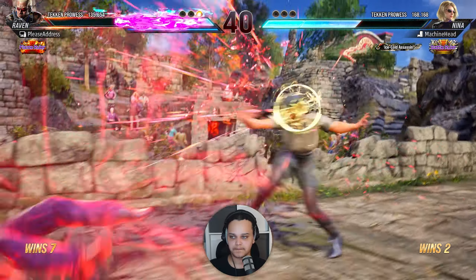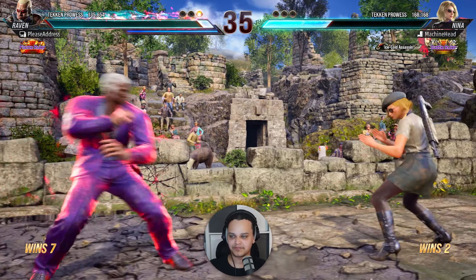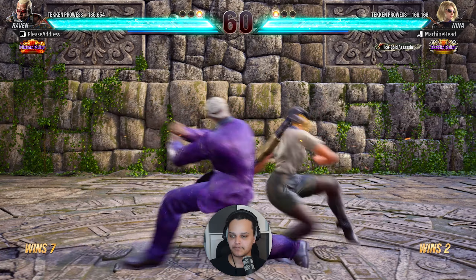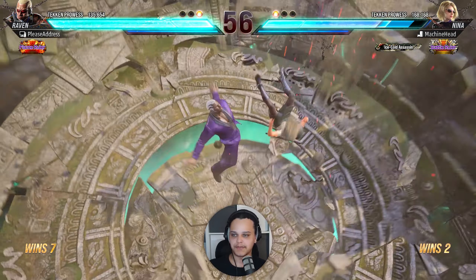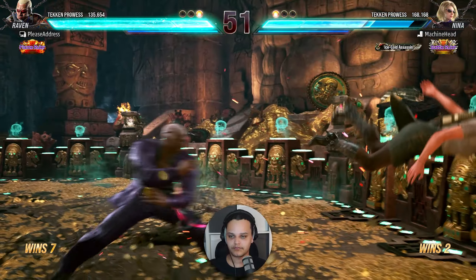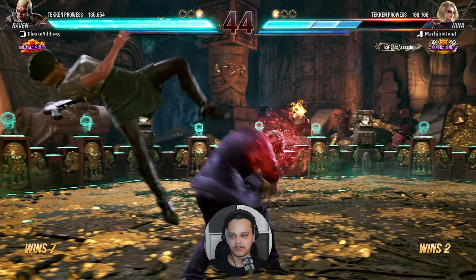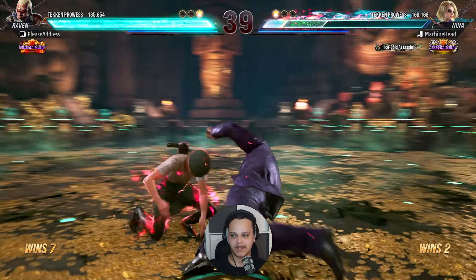Walking her down with mids. Nice backswing. Third round — mid pokes. Now I go for the big low, and it paid off because it's a floor break. I did a bit of knowledge checking of my own as well — that's important. You need to knowledge check people too, that will help.